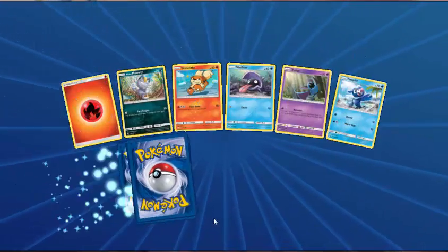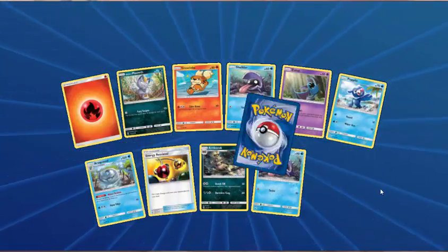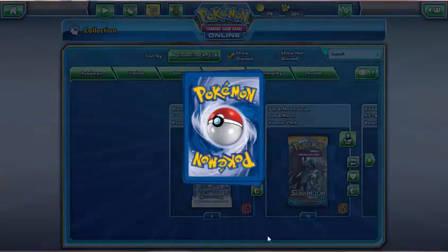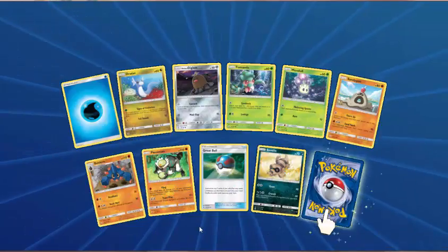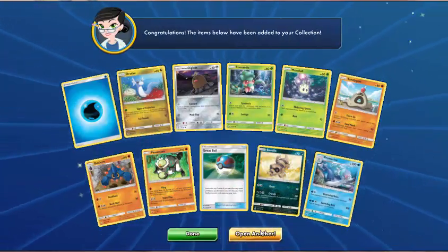Fire Energy, Alolan Meowth, Growlithe, Shellder, Zubat, Popplio, Araquanid, Energy Retrieval, Croconaw — Reverse Shellder. And Camerupt. Water Energy, Dratini, Alolan Diglett, Fomantis, Maulol, Sandygast, Boldore, Passimian, Great Ball — Reverse Sandile. And Camerupt. Psychic Energy, Spheal, Alolan Grimer, Snubbull, Ferow, Grubbin, Dartrix, Pyukumuku, Great Ball — Reverse Illima. And Lanturn.